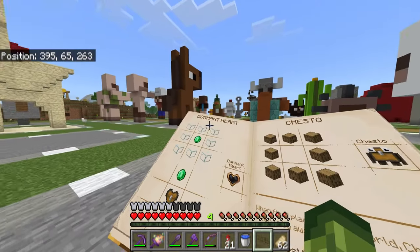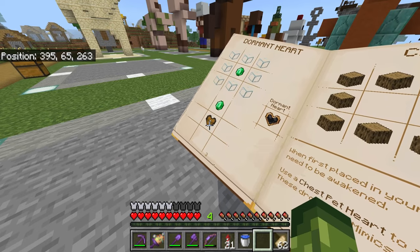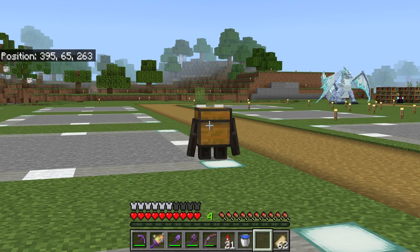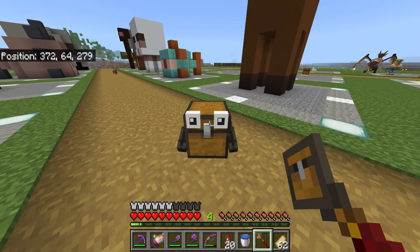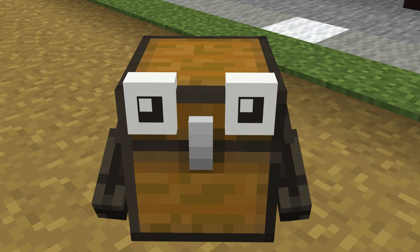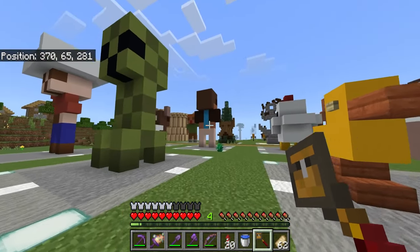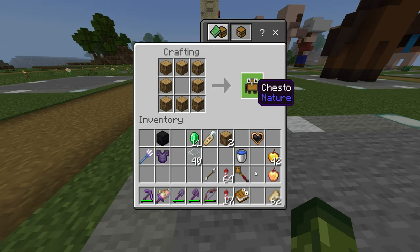We need to make ourselves a dormant heart. To do this, you need glass and emeralds — place eight glass around the outside and one emerald in the middle inside a crafting table. You can't actually do this inside the player's inventory, which kind of really sucks. According to the tutorial, dormant hearts are used in every single recipe, so the best thing to do is make a bunch of them by killing mimics. According to the book, you can also make multiple Chestos.